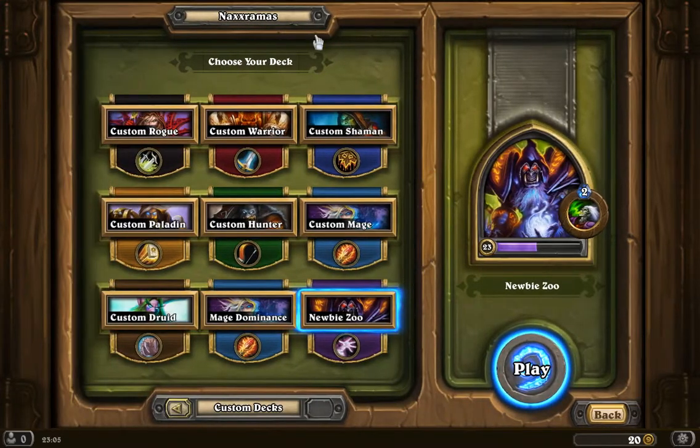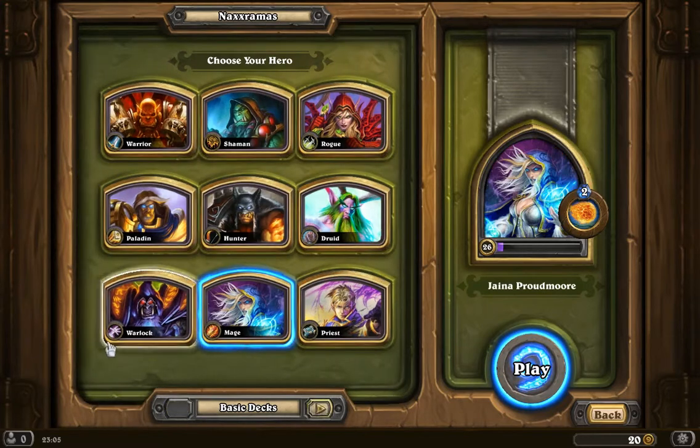These are my custom decks — the decks that I have made with the cards in my collection. I am moving away from them and going to the basic decks. These are the pre-made decks that any player has once the heroes reach level 10. You get them when you unlock the hero, but they change as you earn cards, and at level 10 they are the way they're going to be like forever. So, selecting the mage, Jaina, and going in to take out Loatheb.